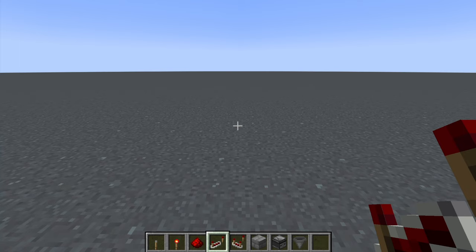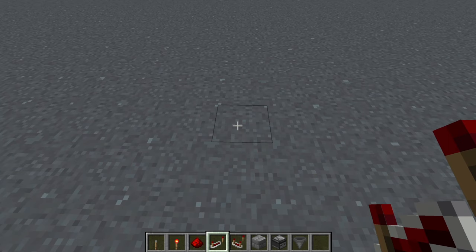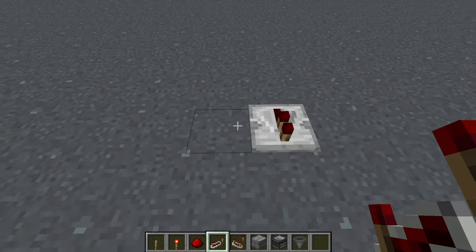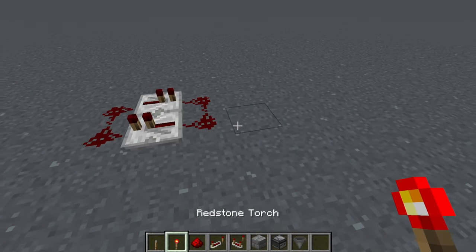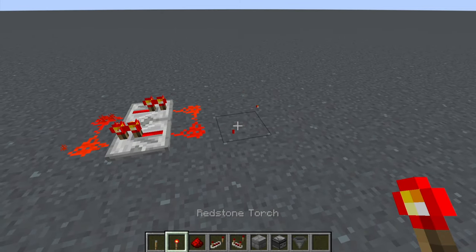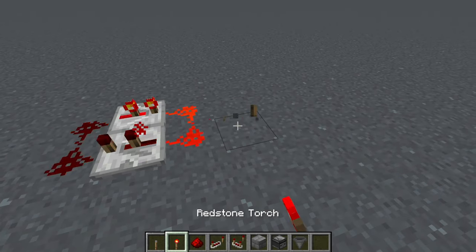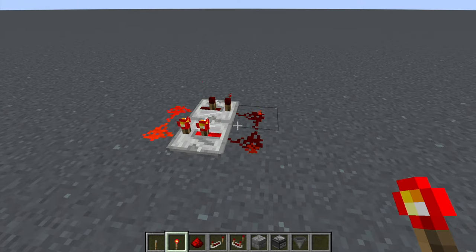To get started, we'll go with the simplest ones. Put a repeater facing one way and one facing the opposite, with redstone on either side. The tricky part is you have to place a redstone torch and break it super quick. The problem with this one is once you get it going it's great, but you can never turn it off without breaking the redstone. So it's not always the best option.